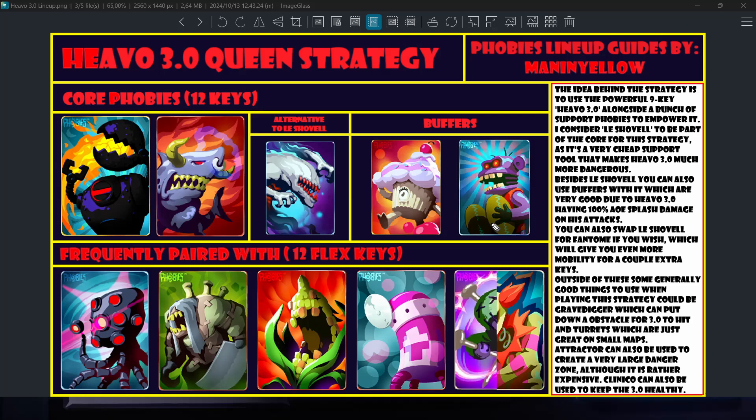Grave Digger was actually the phobia you paired with Hevo 3.0 before we had Le Shovel, Phantom, and all these powerful tools. We also have Unicorn and other turrets, which we use simply because they are good on small maps — you can take control of the map, and spending your remaining 12 keys on turrets gives you a lot of power for not that high a cost. So they make a lot of sense to use.